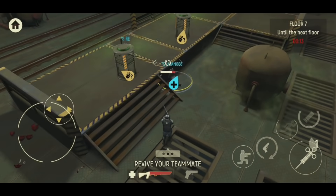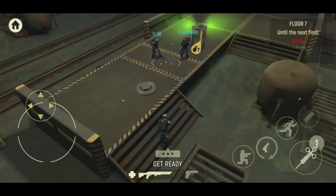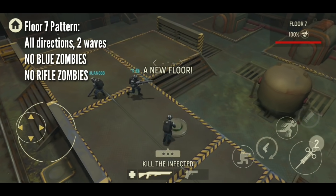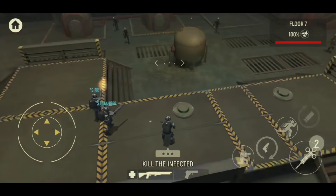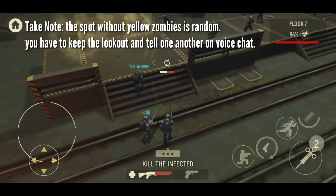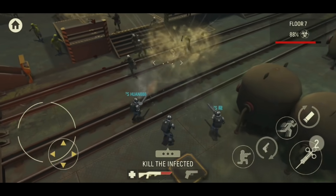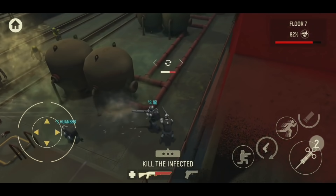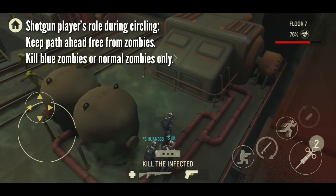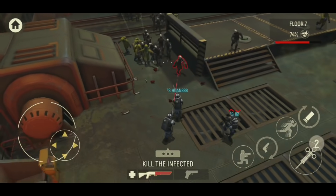At the end of floor 6 we got really lucky because Dragon got his adrenaline shot - now two players have it, me and Dragon. For floor 7, you don't necessarily need a sniper rifle user. We're looking out for the spot where there are no yellow zombies, so we start clearing some zombies and move back. We need to look out at every angle to find that spot before moving in one direction. We hold out on the spot where the yellow zombie does not spawn.